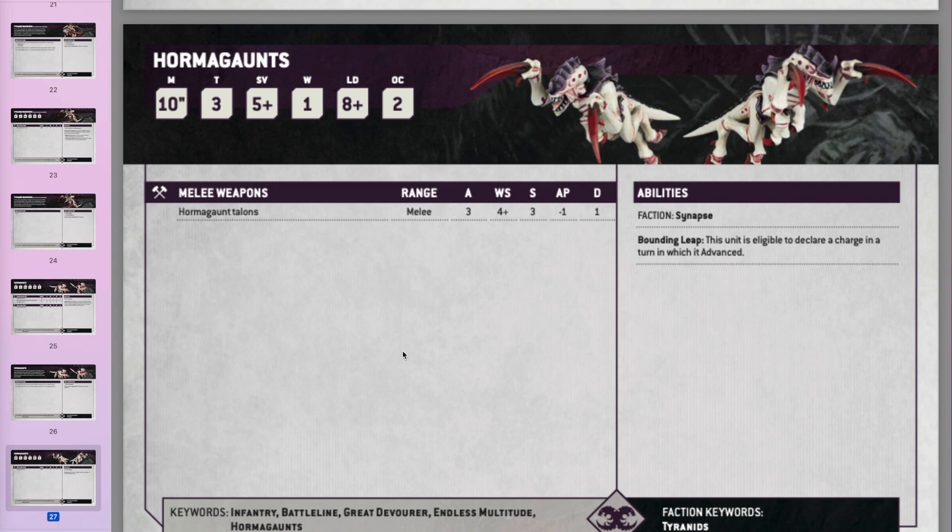Hormagaunts are basically exactly the same, but they can now all just advance and charge as a basic rule — no need to spend CP. So you'll be advancing them every single movement phase: moving 10 plus D6 inches then charging. They have 3 attacks each hitting on 4s, Strength 3, AP minus 1. Strength 3 doesn't sound amazing, but if you've got 20 of them that's 60 attacks — you'll hit about 30 times and get at least 10 sixes. With sustained hits or lethal hits that's 10 auto-wounds or 10 extra hits. Volume is going to be a thing for Tyranids.